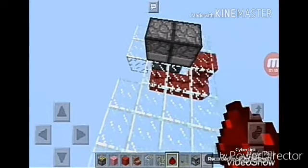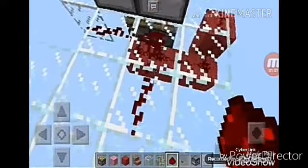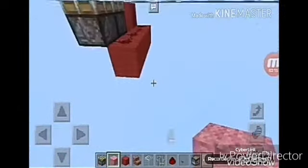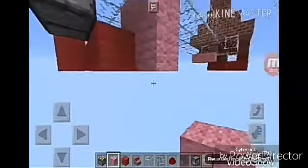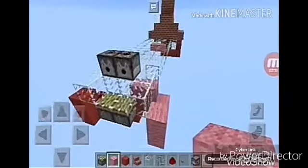Now we have to put some redstone here and here. Now you have to crouch and connect this one. We have to place some block here — just the same like the other side. And place redstone here.